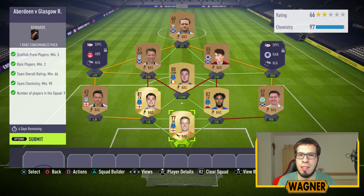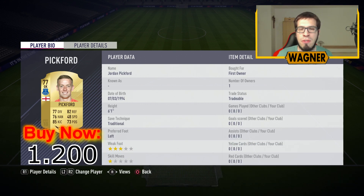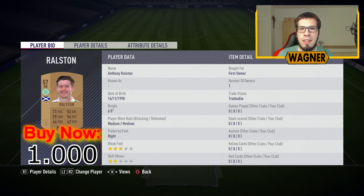We have Aberdeen versus Glasgow Rangers. We start with the 77 rated Jordan Pickford from Everton, 1200 coins. Then we have the right back, the 57 rated Anthony Ruston from Celtic, 1000 coins.